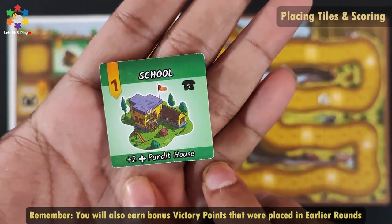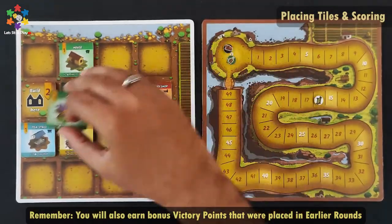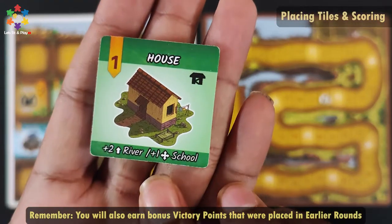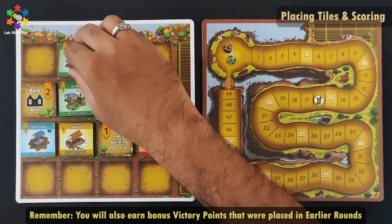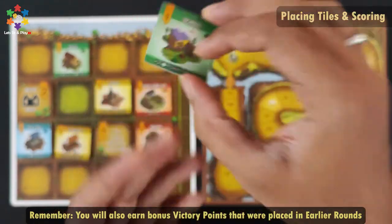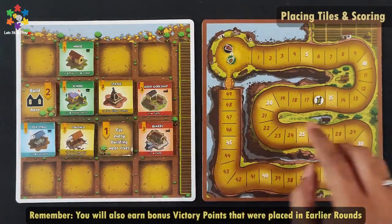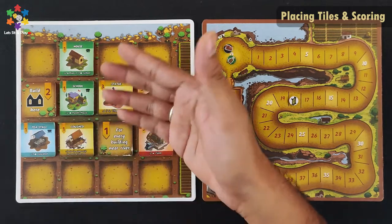This is the school building. You get 2 bonus points here. To remember: not all tiles give the same bonuses. I will get 1 point from the school tile and 1 point from the adjacency condition, so I get 2 points from the school tile. Try to place the building tiles so that you will get extra bonus points.